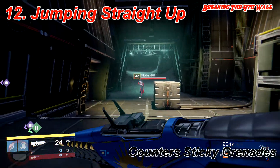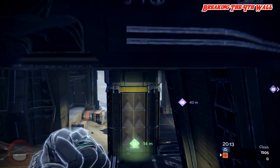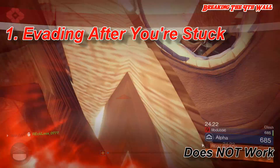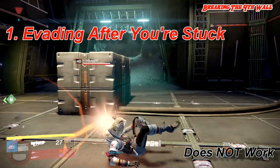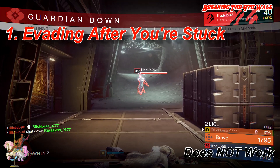Now that we've covered the things that do work, let's go over the things that don't work. There are five things that actually come to mind. Number 1 is everything that I said about what does work in reference to the evades — after you're already stuck.